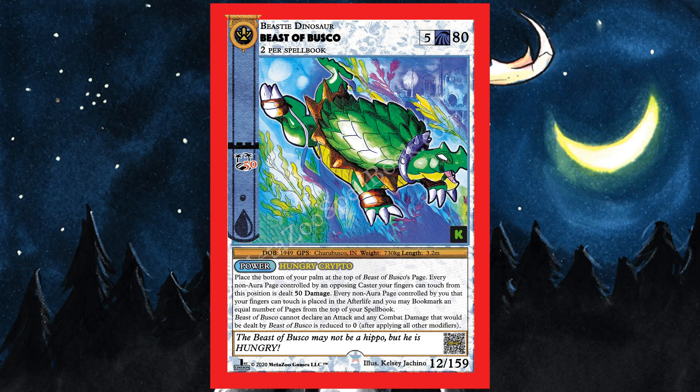The first card is the Beast of Busco — one of the most fun cards in this entire game. This is going to set the tone for my top 14 list: I'm picking cards that are really cool and fun, some very flavorful and some really goofy. Beast of Busco allows two per spell book, is a rare, costs five to play, has 80 life, and is a water beastie with a 50 bonus if you're near an island. It's called 'power hungry crypto.'